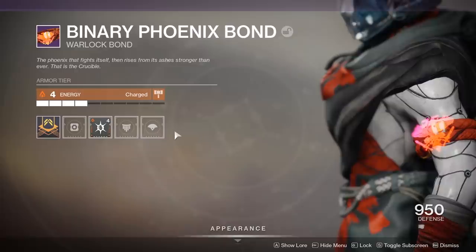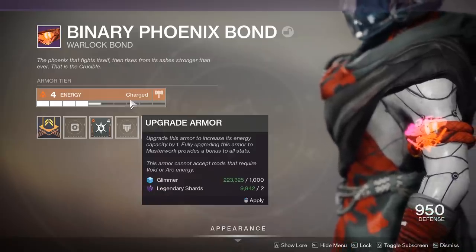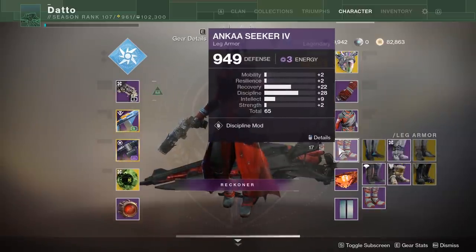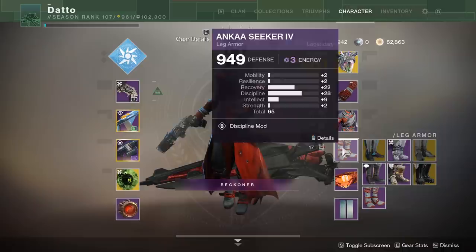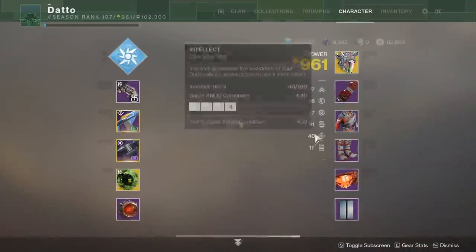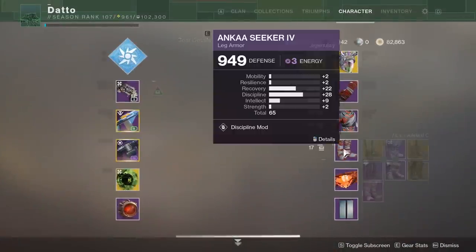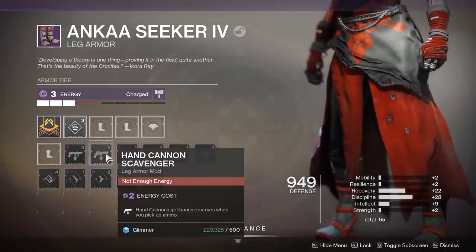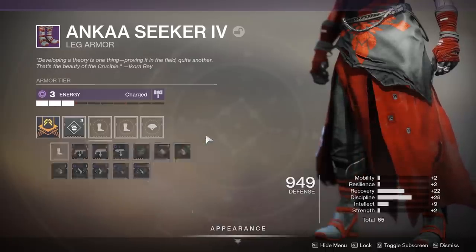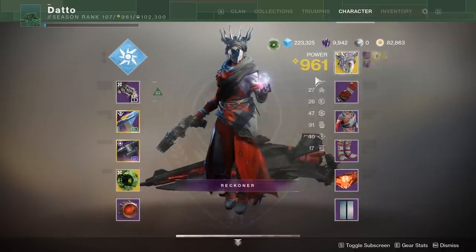Upgrading to 10 energy on an armor piece gives it plus 2 stats to everything, so it's pretty good to upgrade to 10 energy, but it's also very expensive. The rest of the perk slots should be filled with whatever you feel will be most effective for your weapons. If you're rolling with Monte Carlo, stocking up on Auto Rifle perks will benefit you. If you're using a Machine Gun, grab that scavenger leg armor. Or you might just want more melee and grenade energy mods. This is your build — do what you want. That is my tutorial on Armor 2.0 and how to build an armor set. Thanks very much for watching and I'll see you next time.